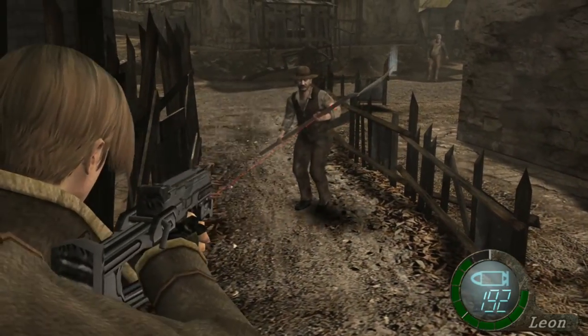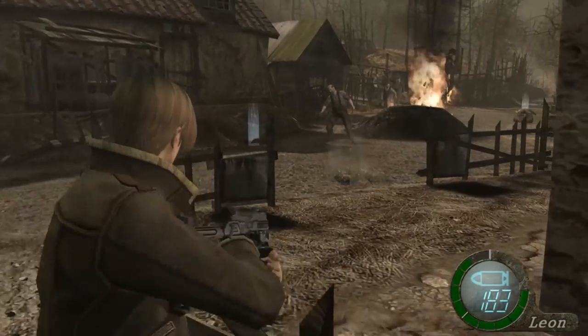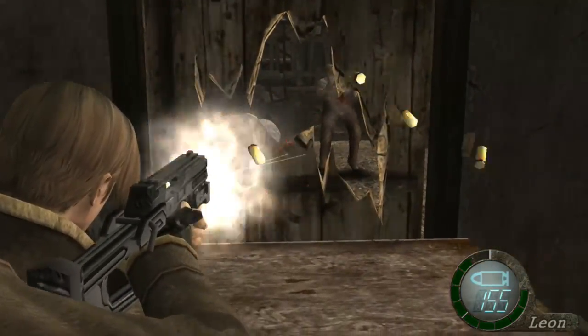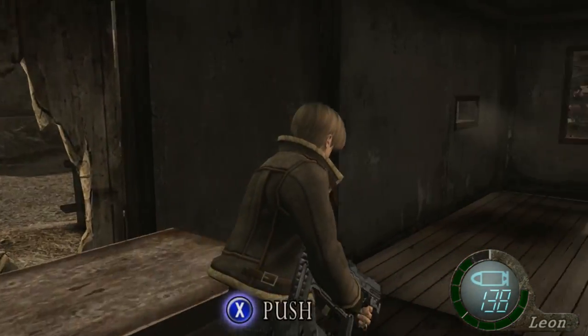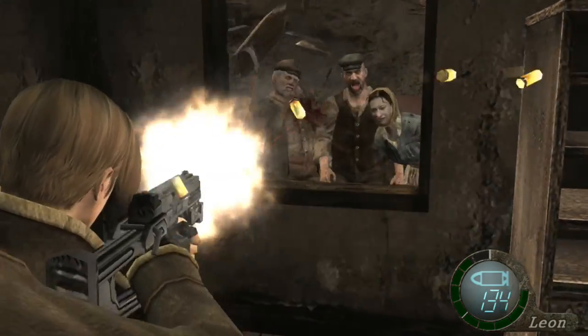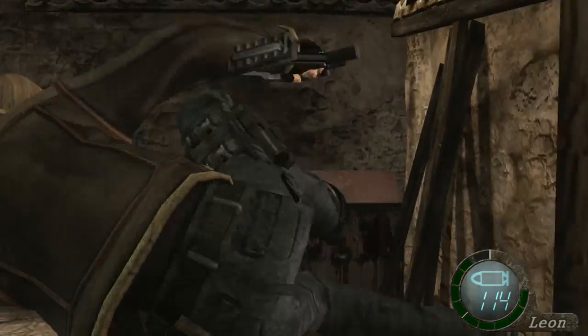The firing speed is 0.10 seconds, the reloading speed is 1.17 seconds, and the capacity is 250 rounds. The TMP is a great asset once fully upgraded. The 1.8 firepower is per shot, meaning you have the opportunity to lay out 18 points of damage per second. It is useful for taking out large groups, but be careful about shooting through all your ammo too quickly.